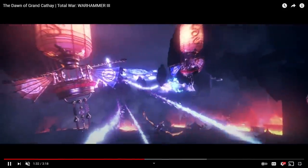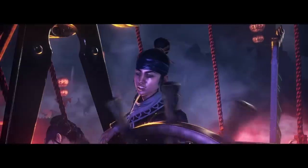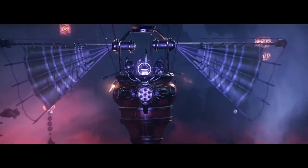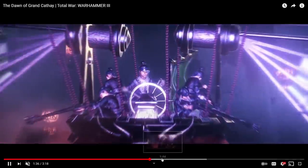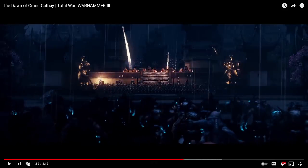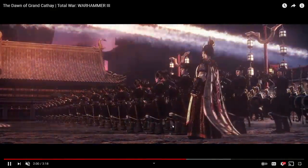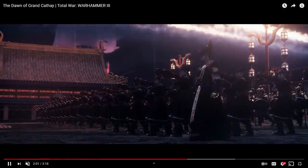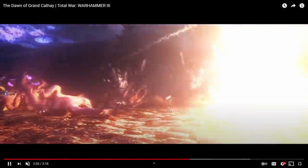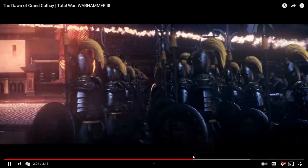We see Kairos unleash what I'd assume is Bolt of Change or Blue Fire of Tzeentch, which just completely and utterly wrecks these poor ladies. Then of course we've got the Terracotta Sentinels — that's the official name for those. It looks like Cathay only has a single traditional war machine, though I've also seen a support war machine which we'll check out in a minute. When it comes to traditional war machines, I'm thinking the rocket batteries are probably the only ones.